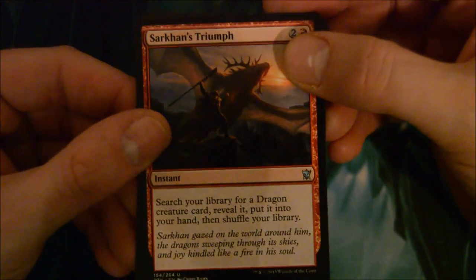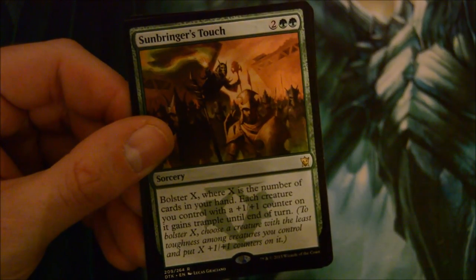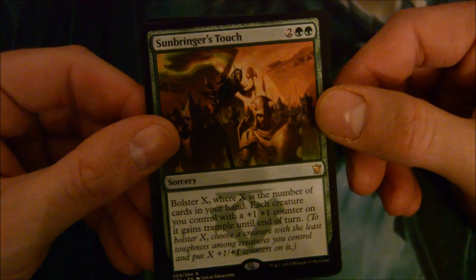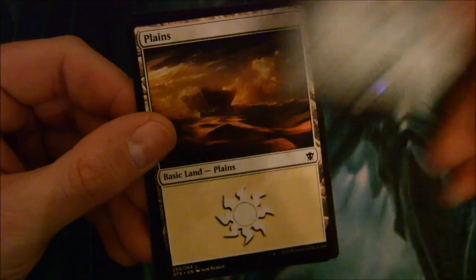Sarkhan's Triumph - good card, search your library for a dragon. Salt Road Ambushers, Tapestry of the Ages, and Sunbringer's Touch - 4-drop sorcery: bolster X where X is the number of cards in your hand, each creature you control with a +1/+1 counter on it gains trample.